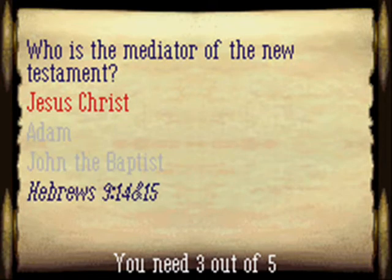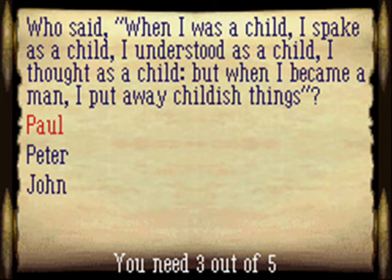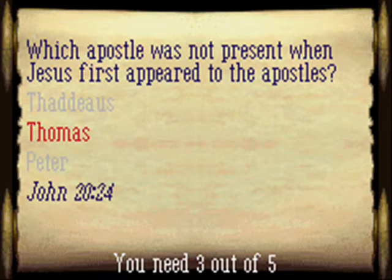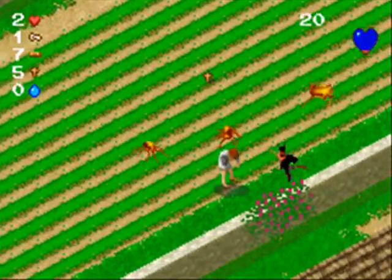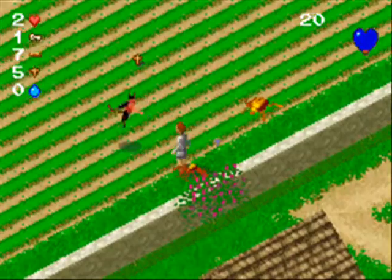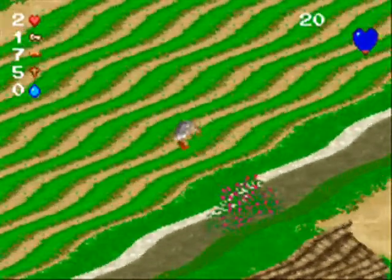Who was the mediator of the New Testament? Jesus. Who said, 'When I was a child, I spake as a child, I understood as a child, I thought as a child. When I became a man, I put away childish things'? John? Which apostle was not present when Jesus first appeared to the apostles? Peter? Thomas. We died again.